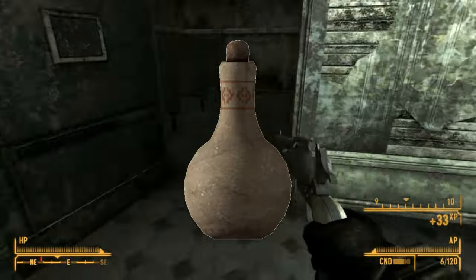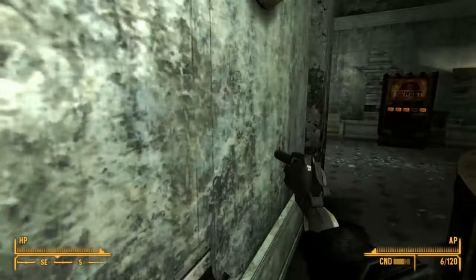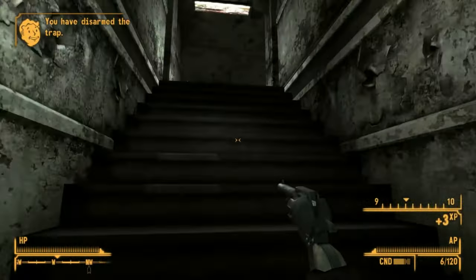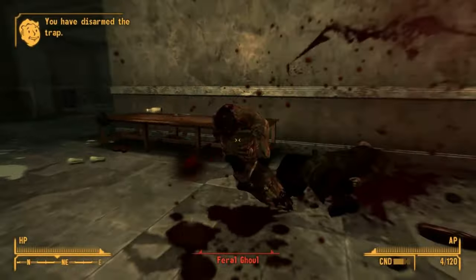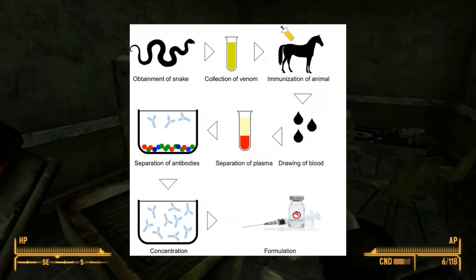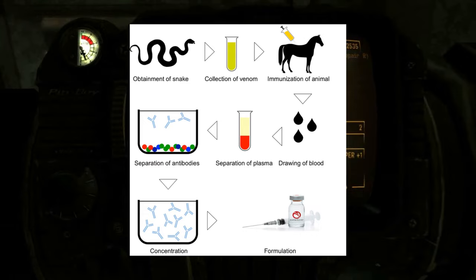Anti-venom is found in New Vegas and does exactly what one would think, removing the poison condition that a player can get from the myriad of creatures that carry venom. It is a simple chem with one use, but at one time the developers had planned for anti-venoms of every kind of venomous creature. This was eventually simplified into one generic anti-venom, showing that the developers wanted to be more faithful to the real world but game development had the final say. Anti-venom is interesting in how it works — the process involves extracting venom from venomous creatures, injecting it in low doses into domestic animals, which produce antibodies that neutralize the venom, and the animal's blood is drawn and these antibodies are filtered out to make the anti-venom.